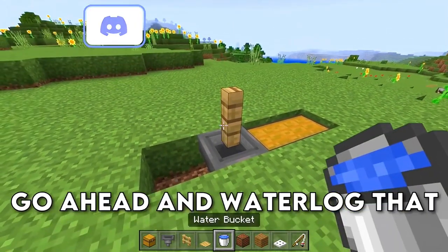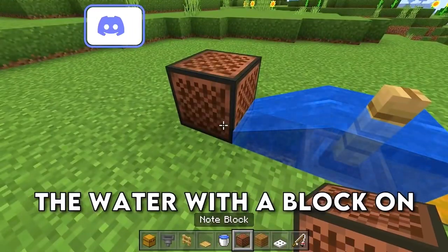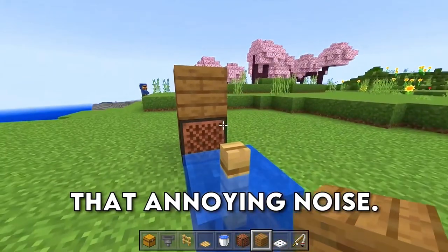Then place down a fence post on top of the hopper, go ahead and waterlog that fence post, and then place down a note block next to the water with a block on top of the note block so that it doesn't make all that annoying noise.